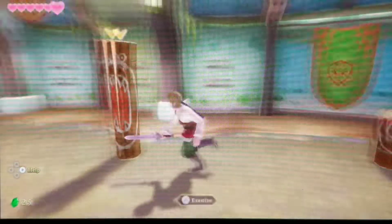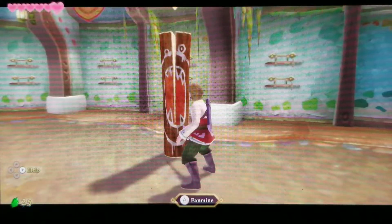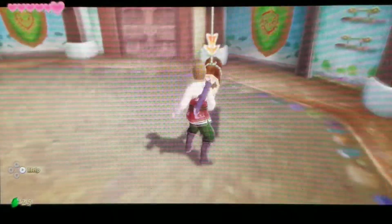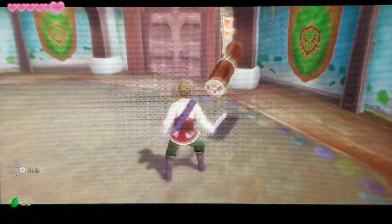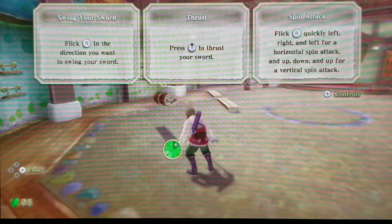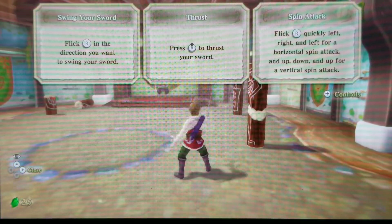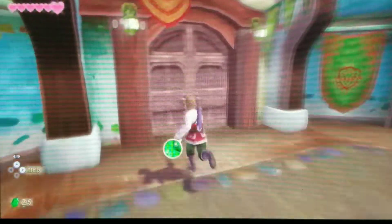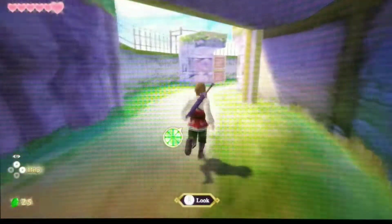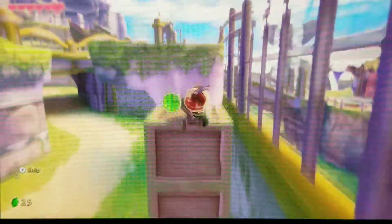With good practice done, we try out a few more moves including the spin attack. The fatal blow seems to only work when targeting an actual enemy, but that's okay. Now let's get going toward the waterfall.